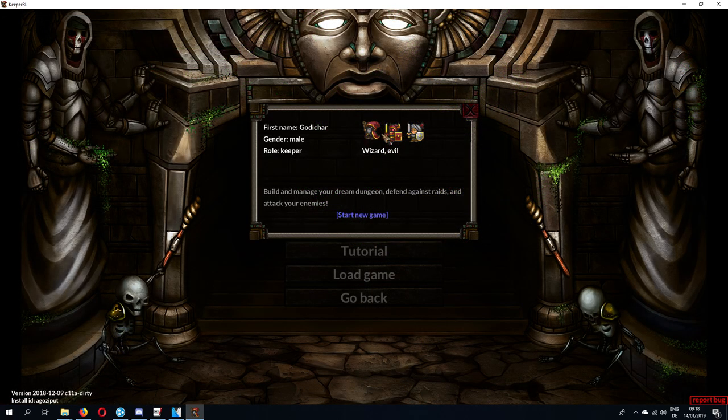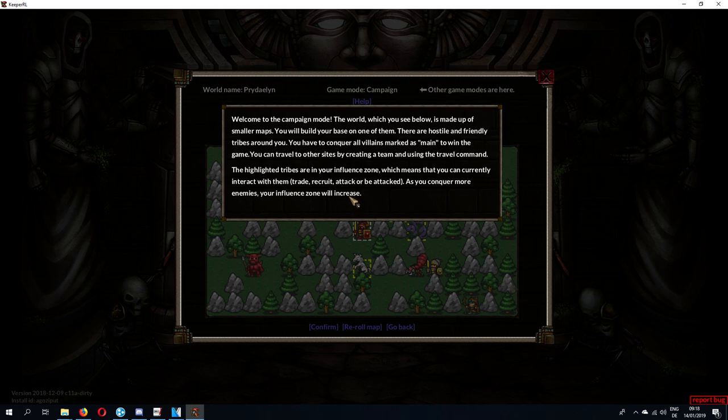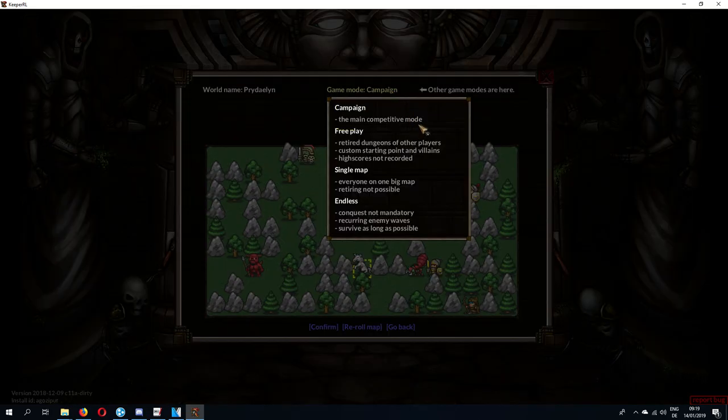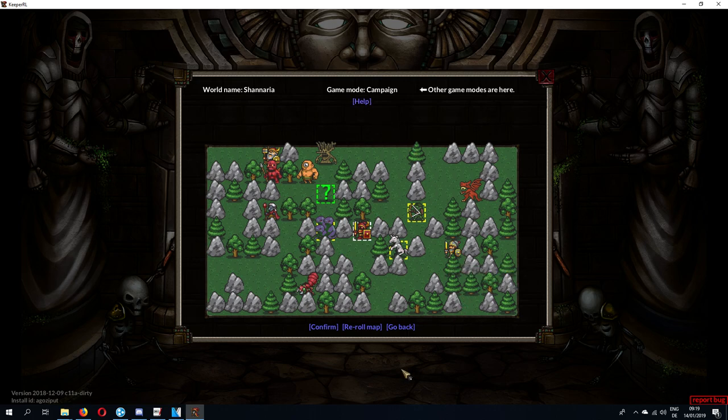To begin, you choose a Keeper. There are three different kinds of Keepers: an evil mage, an evil knight, and a not-so-evil knight. If you choose mage, you begin with four slave imps that can be replaced free of cost if they die. You also get the ability to learn and cast spells, and free technology for basic magic. This means you can build bookshelves and recruit units like orc shamans from the get-go. The downside is that you're somewhat frail — this is certainly the squishy caster option.